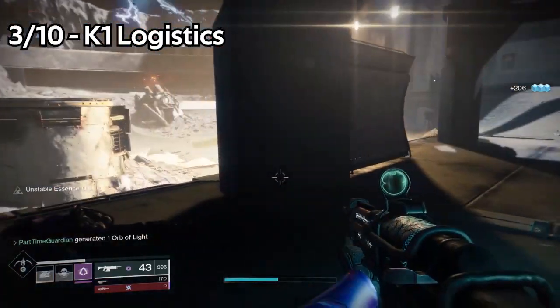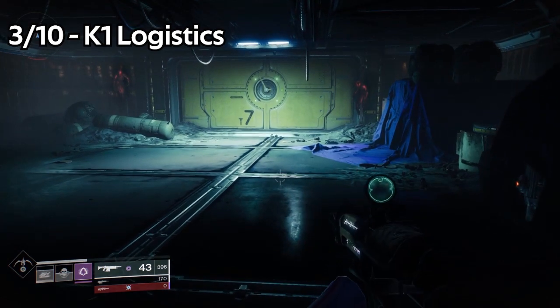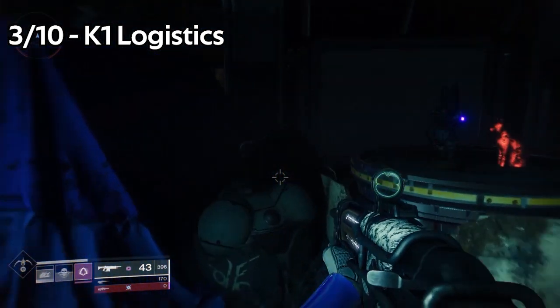Jade Rabbit number three is within K1 Logistics, the Lost Sector. When you reach the loot chest, you'll head into the building behind it and you'll find it right next to a cat.